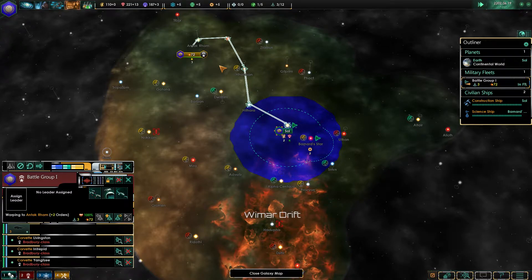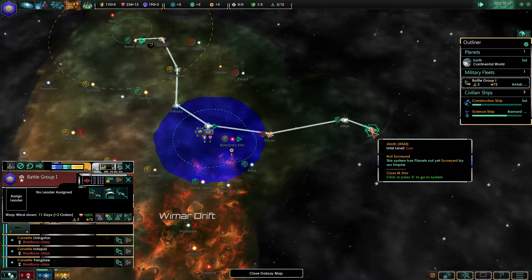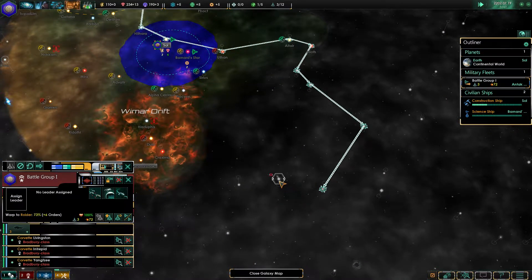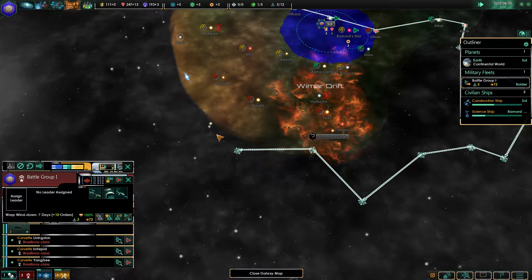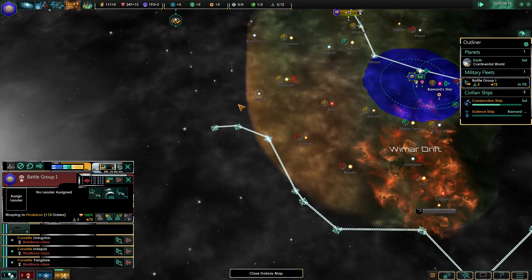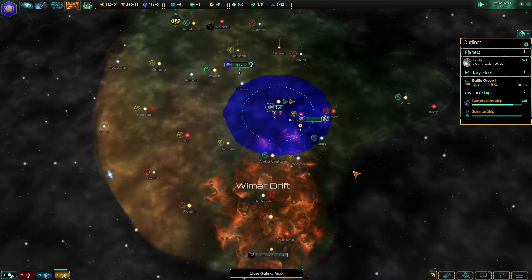Our military ships are still going around making sure there's no baddies. I might just continue that by going around — I can't remember if they went this way. Can you jump that far? Yes, you can. Just keep on rolling. More aliens — Epsilon aliens this time we found. So we're just leaving that until later on; there's no point in researching it just now. Maybe once I've got my colony ship researched, then I might have a look at them.